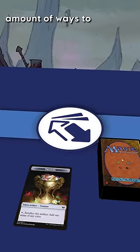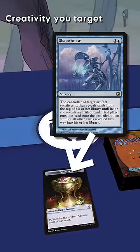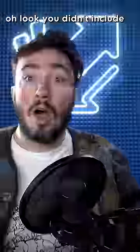Luckily, Magic has an absurd amount of ways of generating treasures, clues, and food. Same setup as with Creativity — you target one of your treasures with Shape Anew on turn three or four.